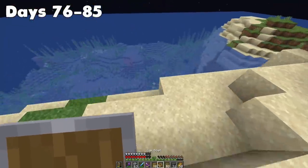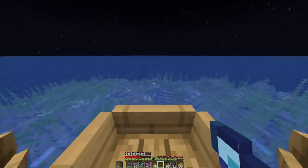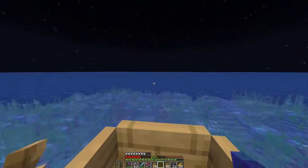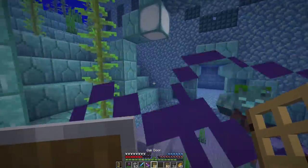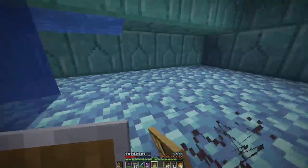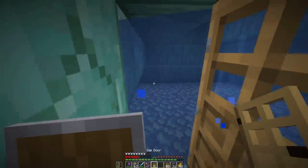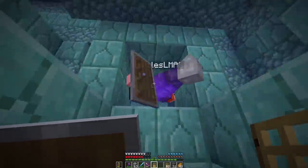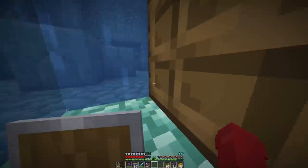Days 75 to 85. We set sail, and I don't even know how long we were in the ocean for, but it was ages. We were just looking for a sea monument. I'm starting to think I have one of the worst luck. But eventually we found ourselves at a sea temple with guardians — exactly what we were after: the three elder guardians. We crafted a bunch of doors, because doors are the most powerful tactic against the ocean. Doors are your next best friend.